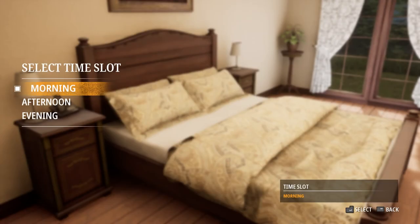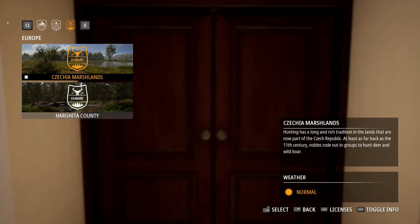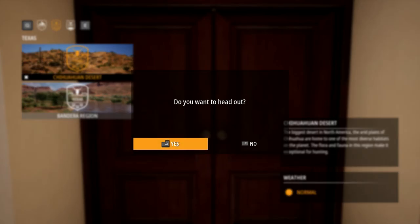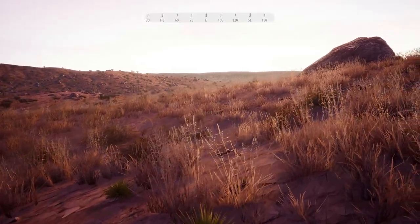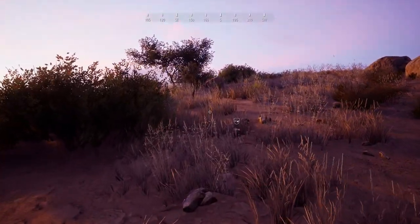I tried two reliable locations, always in the morning time slot. Let's start at Chihuahuan Desert. The best spot here is around the south eastern camp. There were not many pheasants, but in each attempt I found an average of 3-4 birds. However, I had no luck with the legendary one in this area.